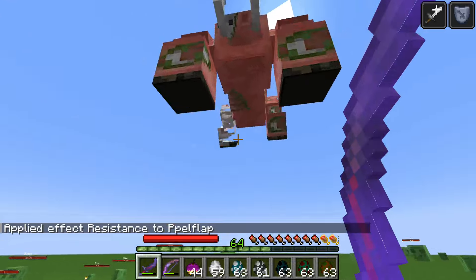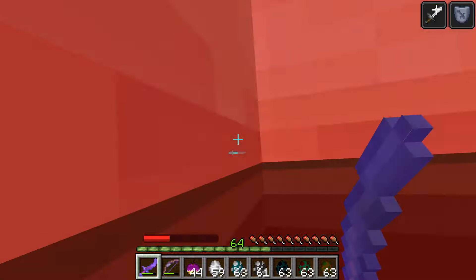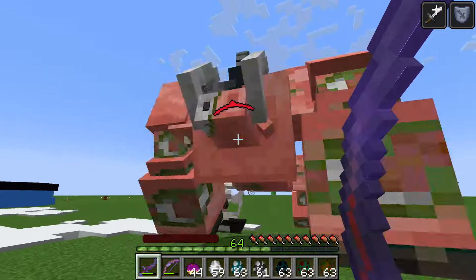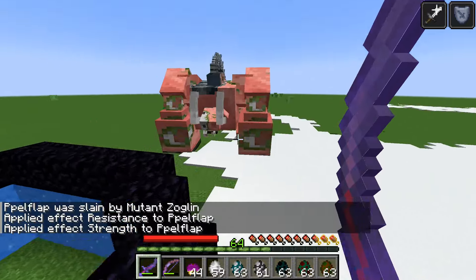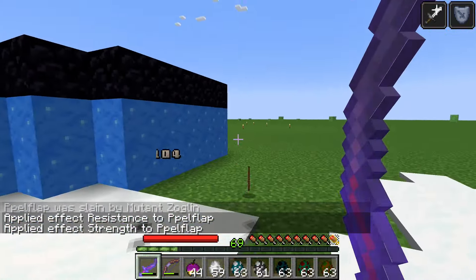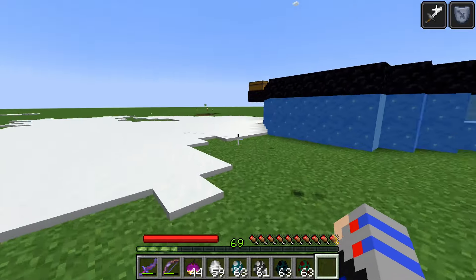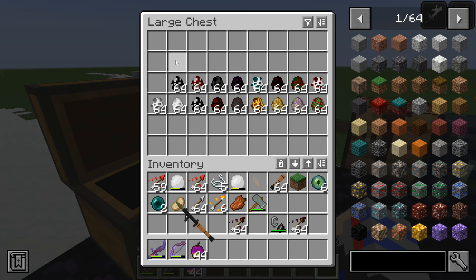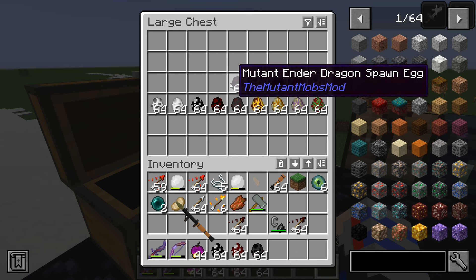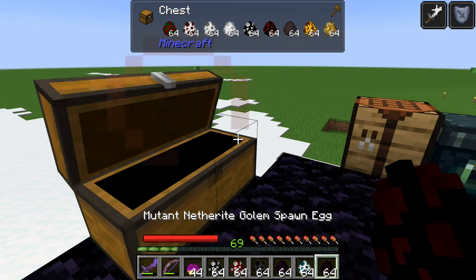This is just a little bit goofy, but I want to showcase what you're getting if you kill it. It gives you some experience — actually it gives nothing. Next mobs: the mutant wither, mutant strider, giga illager, mutant ender dragon, mutant stray, and mutant netherite golem — very interesting selection.